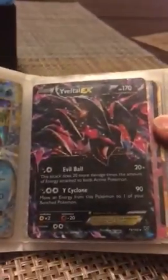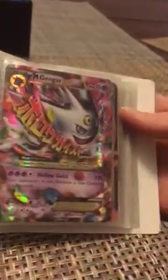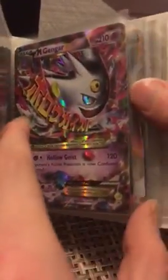Slowbro EX, Yveltal EX. Mega Gengar EX, Mew EX, Full Art Ultra Secret Rare Volcanion EX. We skipped this page — always — a Team Plasma Lugia EX, it says Team Plasma, 180 HP, has an ability and a Team Plasma sign.